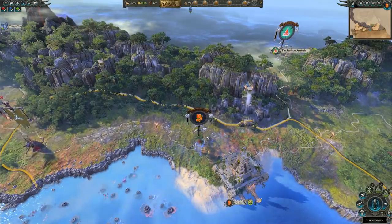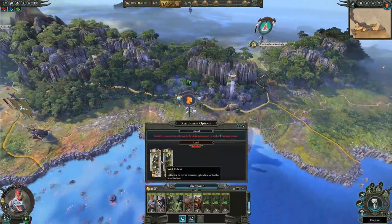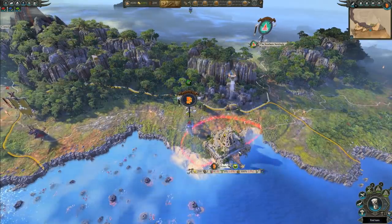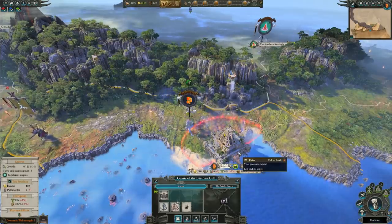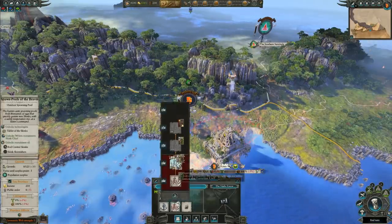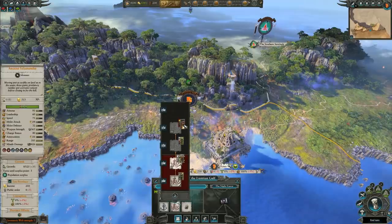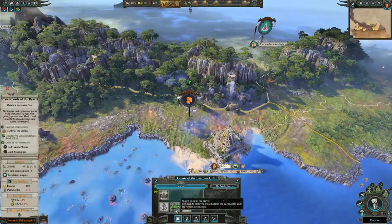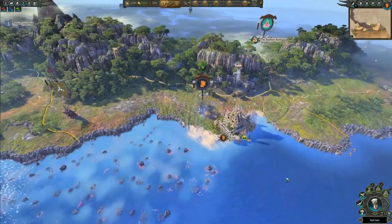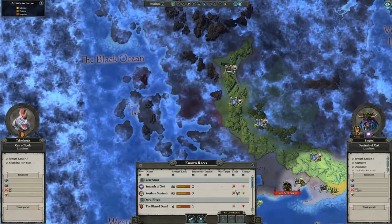Now let's take a look at some general strategies and specifics. My biggest note is you want to turtle up hard and fast. Initially, you want to make three units of skinks — that should be your go-to. There's no different than any other campaign in that regard. Normally, the approach is very aggressive — you build an army and on turn two you're going to war. Not so much here. You really want to slow your roll. You want to prioritize this whole building chain to get access to salamander hunting packs, chameleon skinks, and ancient salamanders very quickly. Build out the spawn pool of the Braves fast because we want to get researching quickly. That's really all you need to do on turn one.